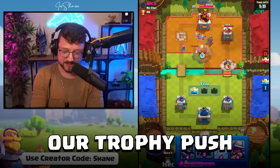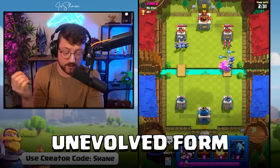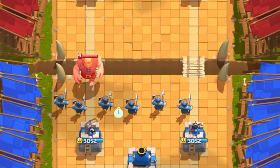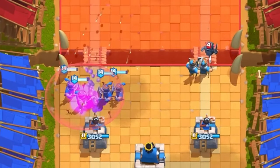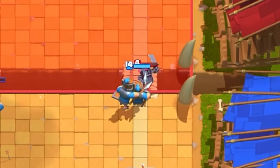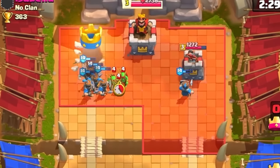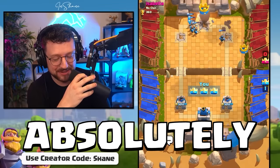We started our trophy push but quickly found out it was actually too hard to even play an evolution because the unevolved form was just too strong. There's the giant — let's go in with some level 14 recruits. This is so disgusting. I don't even know why Clash Royale allows this. Those level 14 recruits are going to go in by themselves and just three-crown them. I don't even have a chance to play the evolutions. That is absolutely disgusting.